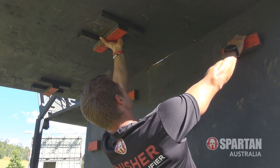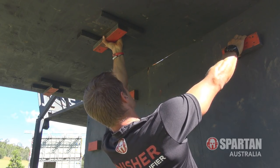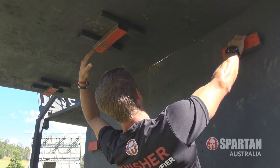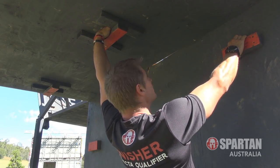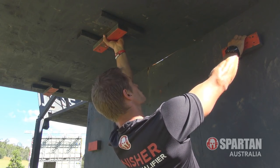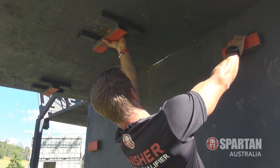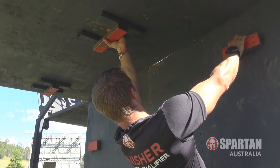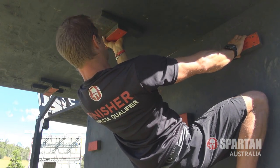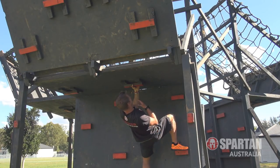Once we reach that top handhold, we're moving into the hook phase. This is all about creating a strong and secure anchor point for moving into the next step. You can go with a palm facing you, hooking in tight, or reach over the top of the block and hook your fingers in. Find what works for you to get a strong, secure grip. Once hooked in, bring your other leg up to the next block, pull yourself in close, and you're ready for the next step.